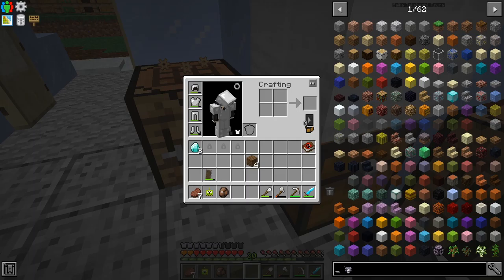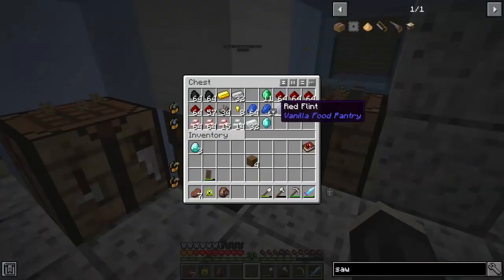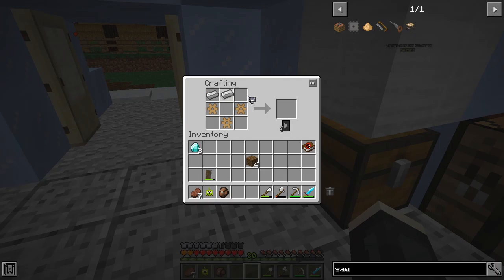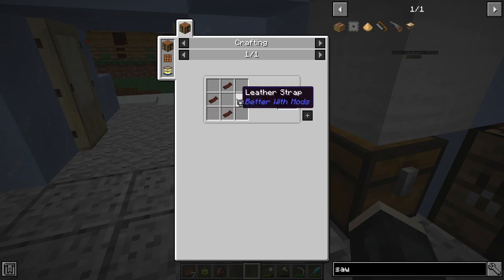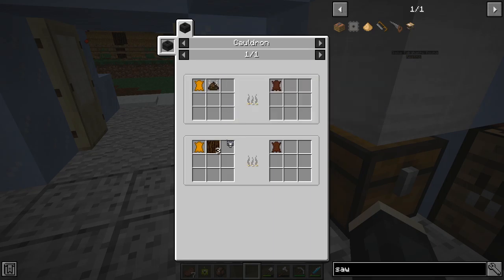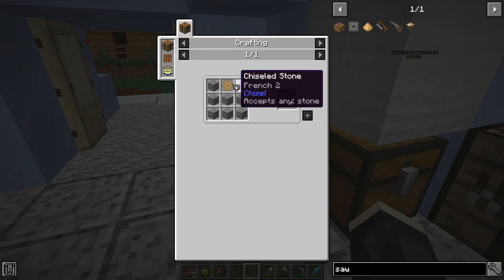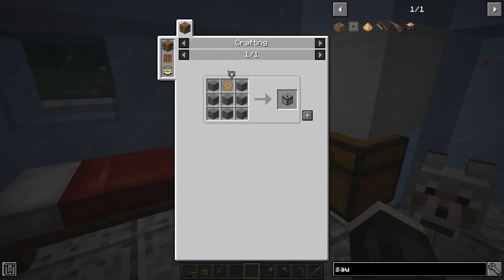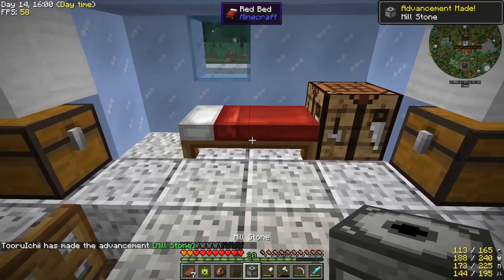Alright, I need a saw: three iron, two pieces of wood, and a leather belt. A leather belt is four leather straps, which requires shears and cut tanned leather. Tanned leather requires manure and scored leather. I need a millstone too — that's just stone and a wooden gear: one gear and eight stone.